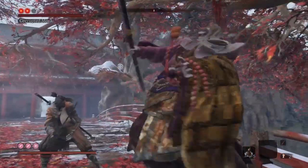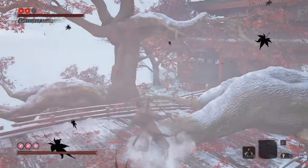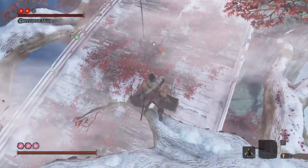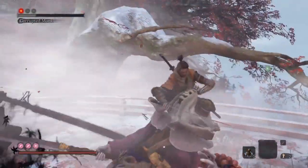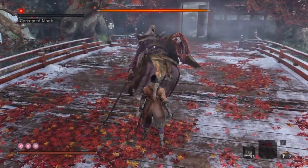Now during the second phase, what you want to do is take the target lock off, jump up onto the highest branch over here, and while he's summoning in that shadow version of himself, just find the real him, lock on, dive down, and do the death blow. Death blow number two. And that's phase two of the fight over, just like that.